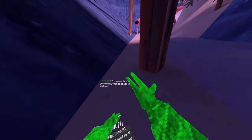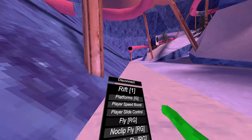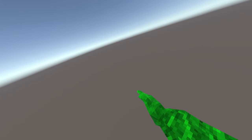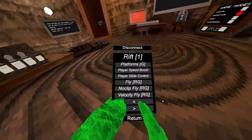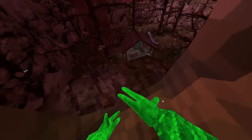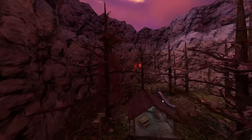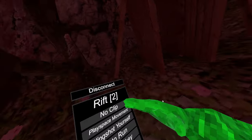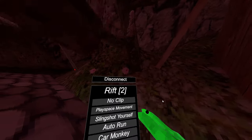Next we have fly — right grip activates it and you can fly. Noclip fly is kind of broken. Then velocity fly — you grip and it sends you flying. If I learned anything from noclip fly, I do not want to try this.